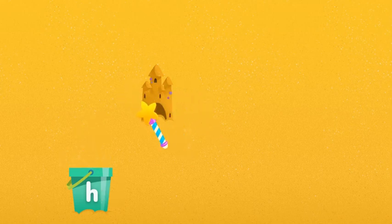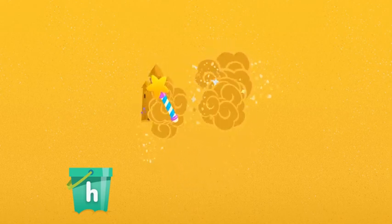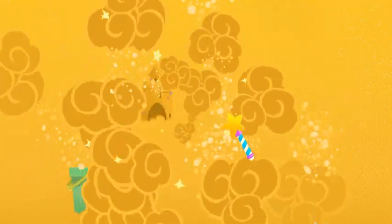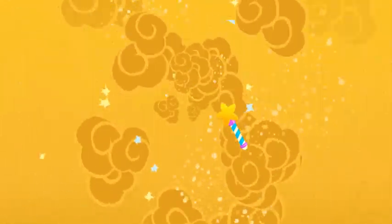I love digging in the sandbox with you. Let's dig again. But first we need a little magic. What we found begins with H, like hexagon and hat. But that's not all, there's more to find. Alphabet letters of every kind.